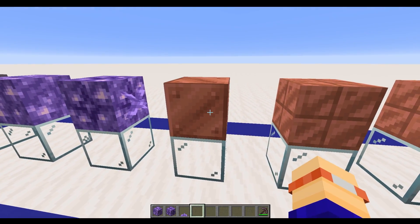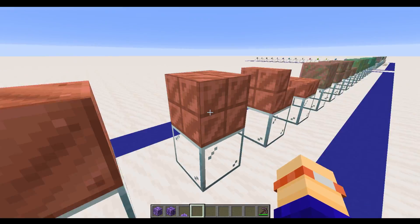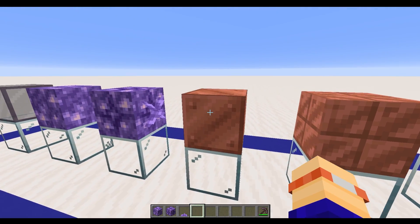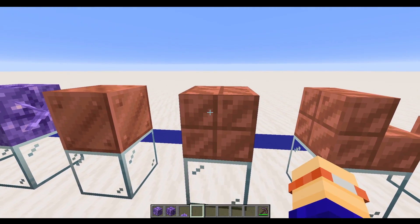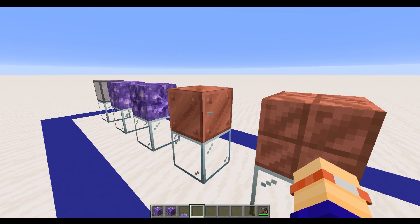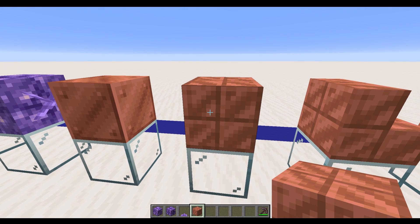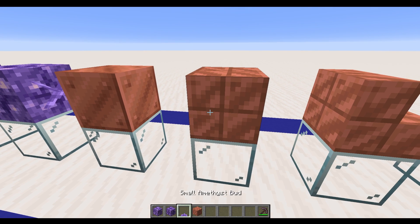Next thing to talk about is the copper block. This is going to be created using some of the copper ingots. You craft nine of those together to give you a copper block. Then if you take the copper blocks and put them two by two in a crafting grid — so you can craft these without a bench — you can create these lovely cut copper blocks. As you'll see from this one, it is a waxed copper block.